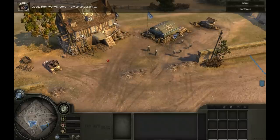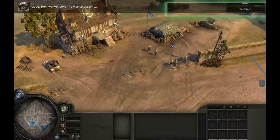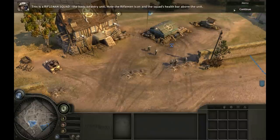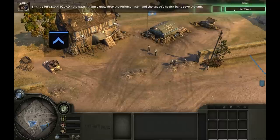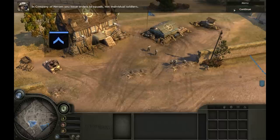Now we will cover how to select units. This is a rifleman squad, the basic infantry unit. Note the rifleman icon and the squad's health bar above the unit. In Company of Heroes, you issue orders to squads, not individual soldiers.